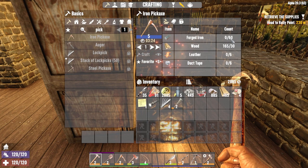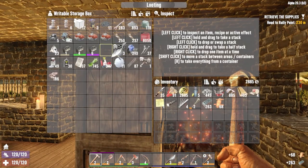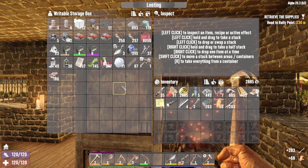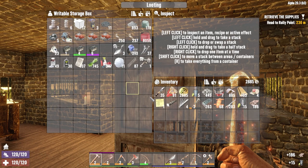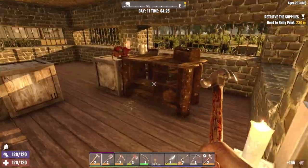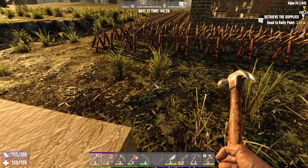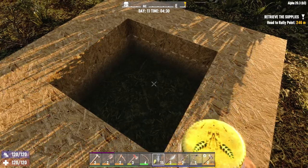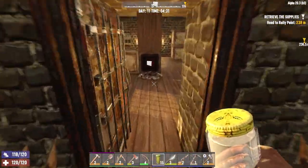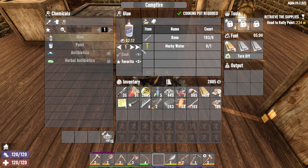I'm gonna need this, and that, and probably some... I don't think I have any glue. No glue? That's perfectly fine — we need glue, but I have a way to obtain glue. So let's go ahead and do that. I should probably get this turning into glue first. Step one, one thing at a time. Let's get some fuel in here and get a bunch of glue.